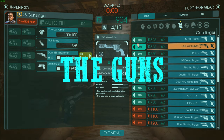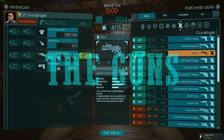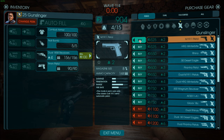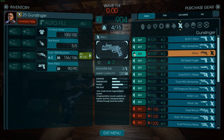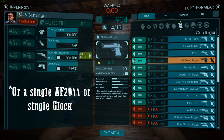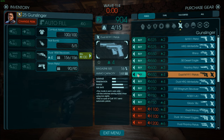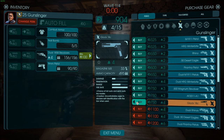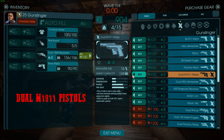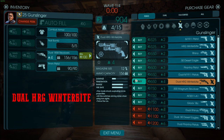Now let me go over every single Gunslinger gun. I would never buy a single pistol for this class — you always want dual everything. The only time I'd recommend a single pistol is if you're wave two or three, starving for money, and can't afford a pair. Dual M1911s are a very good trash killer, a step up from the 1858s. HRG Winter Bites suck — you don't want anything with weird effects on Zeds because they'll stumble around and mess with your headshots.